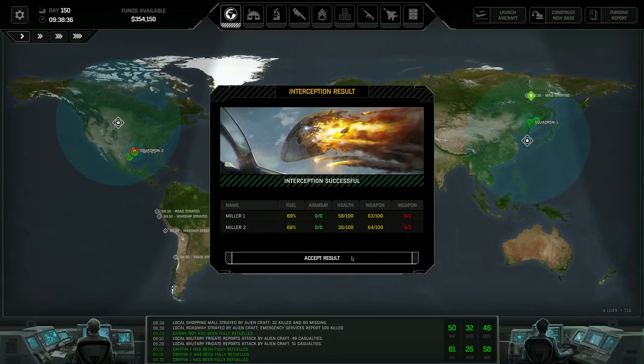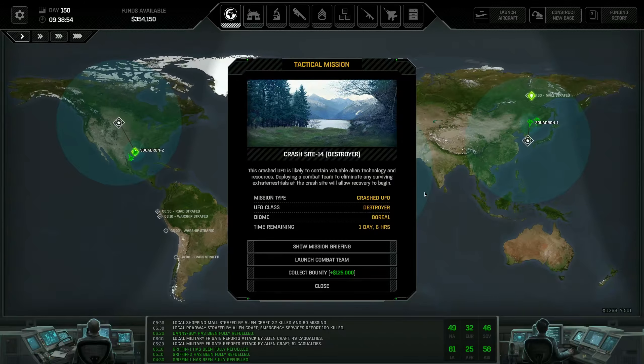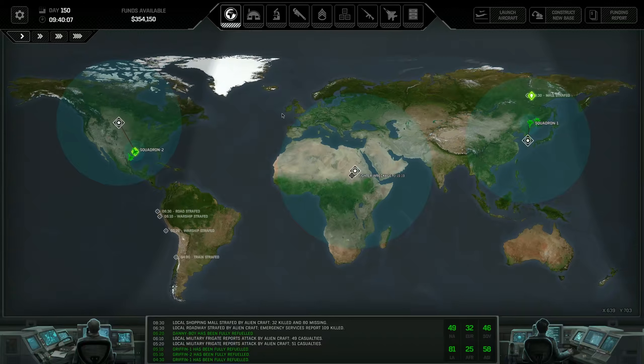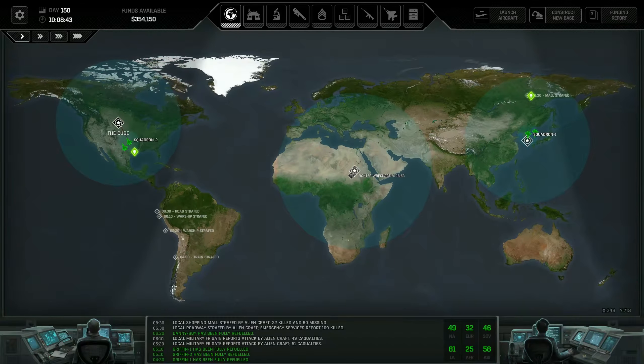We have two crash sites to deal with - one is a crash destroyer in the desert and the other is in a boreal setting. This one is worth 125,000 bounty, the other is also 125,000 bounty, so basically I just have to pick one. I'll probably start the next video hitting one of these and try to hit both if we can. That's why we need to get the new team together at the Cube. That's all for now - thank you so much for watching. I've got some more High Fleet coming soon as well. Have a great morning or night - ciao for now!